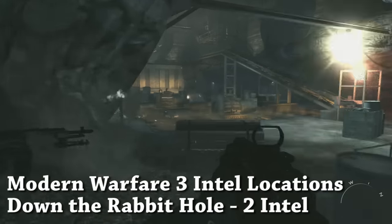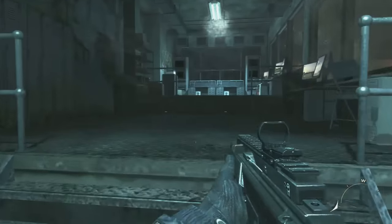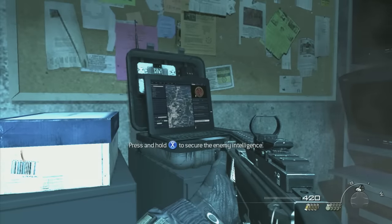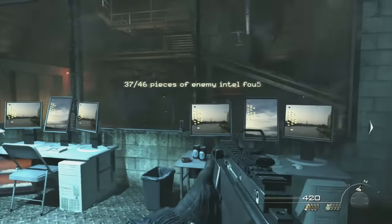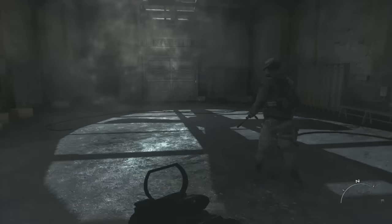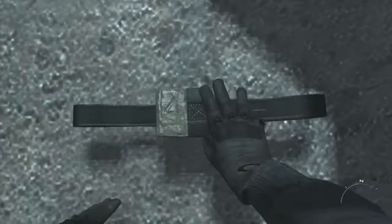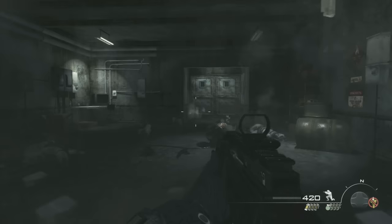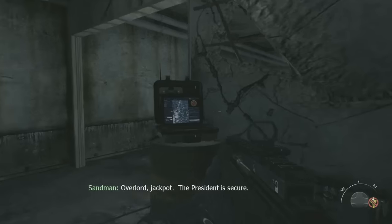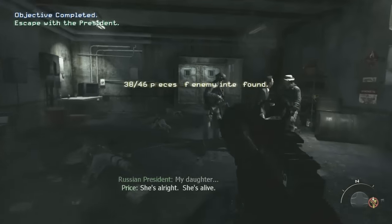There are two Intel on this level, Down the Rabbit Hole. The first Intel is pretty early on — you come to this large cave just after jumping out of the elevator that fell a couple stories, and in that room on the left is the first Intel. The second Intel is closer to the end of the level. You're going to set charges on the floor and breach through. After you kill all the hostage takers and rescue the president, just turn around and in that back room is the second Intel.